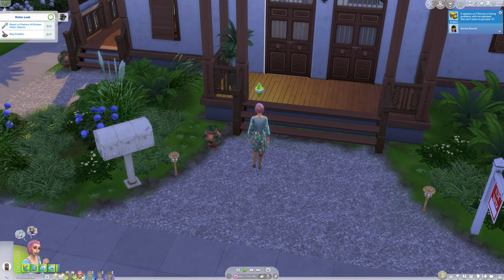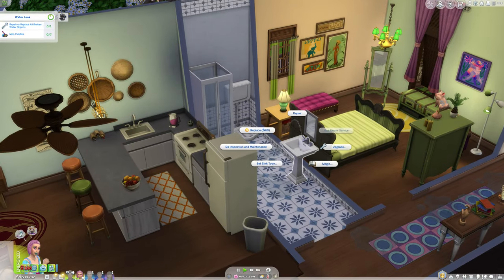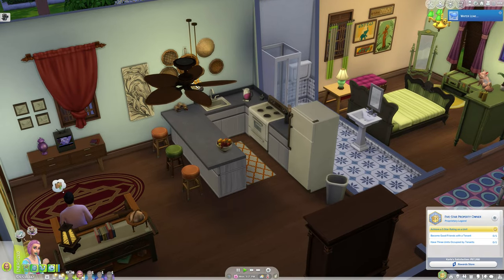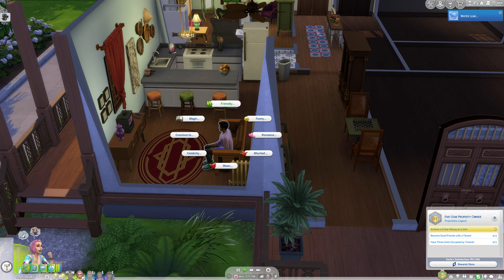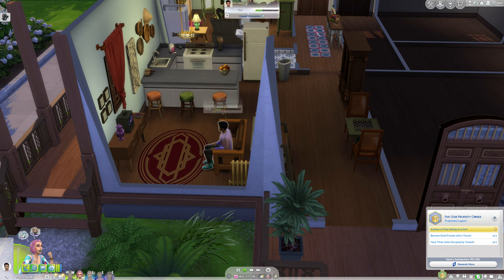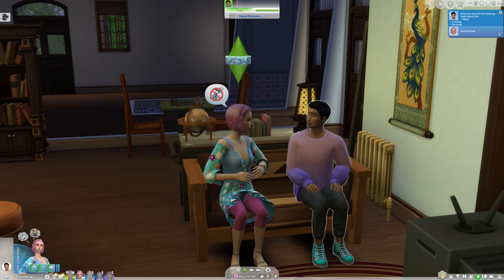We have a water leak. Hopefully we got here in time — it happened this morning but Carla was busy and had to go to class first. We'll just replace everything because that's easy. That counts as an emergency event. Now we need a five-star rating, which we already have, and we need to become good friends with a tenant. Besties friendly introduction — even though we're already almost friends. And then I'll need you to badmouth me because I don't want too many friends and too much reputation.